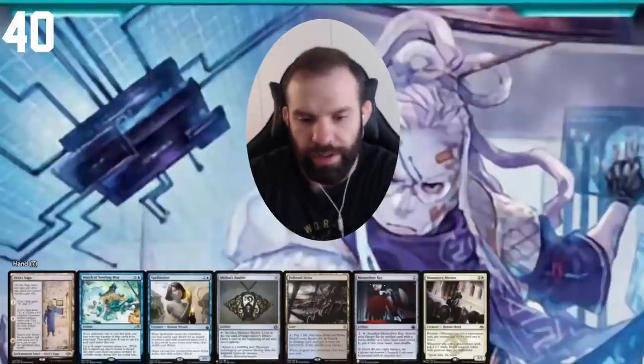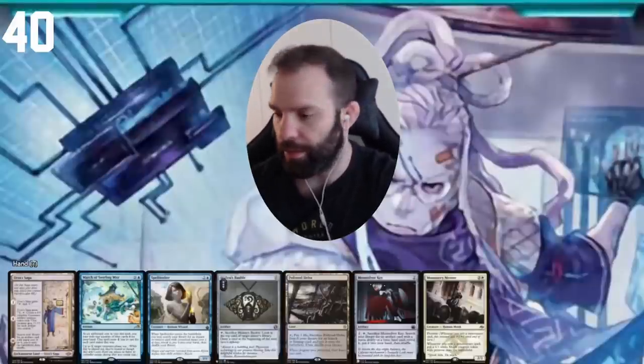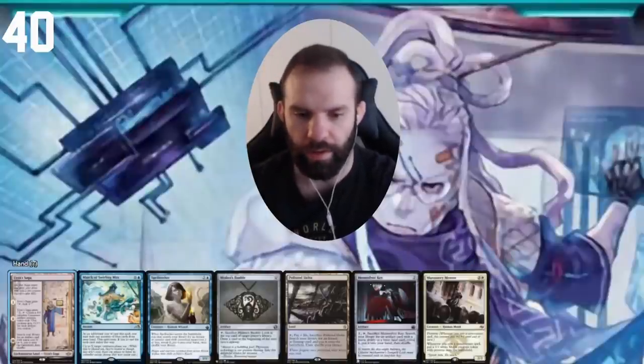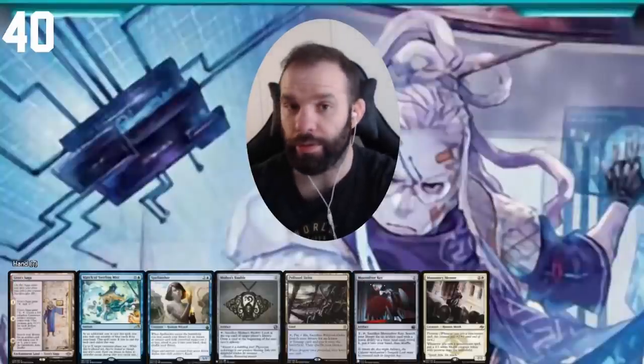Our starting seven is looking really good. We have artifacts we can put in the bin right away so we can start drawing cards with Temeshi. We have Monastery Mentor, which is one of the best cards in the deck. We have ways to get our Lotus Bloom with Urza's Saga and Moonsilver Key, plus Spellseeker. This is just a solid opening hand — very happy with it.